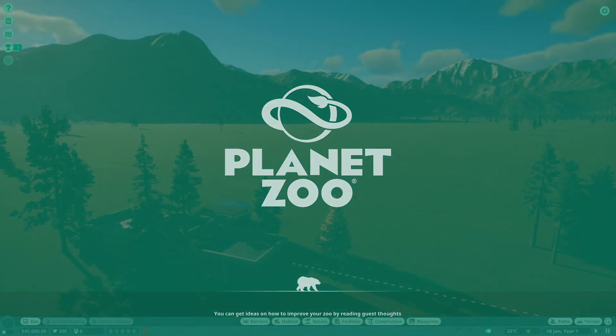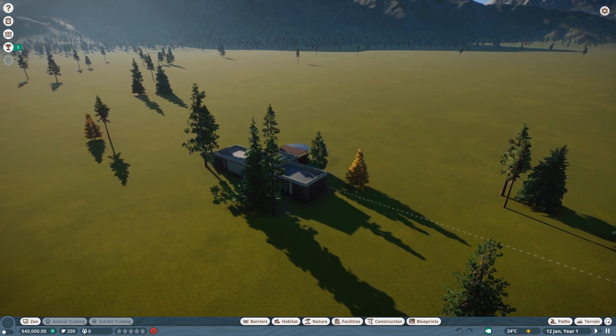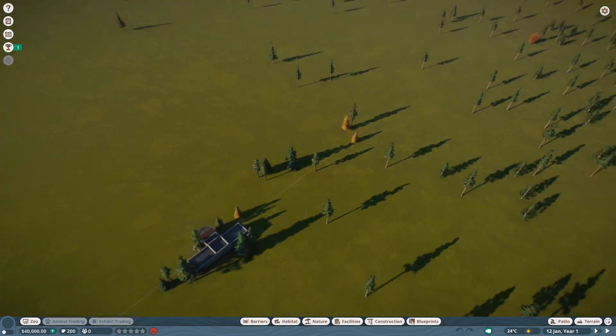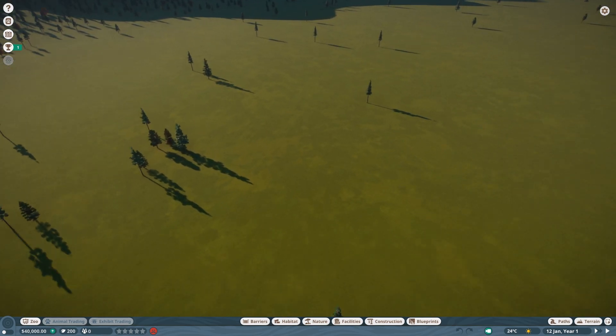I'm going to explain a few things as we go, because there's been some new things on the channel. We've got $40,000 right now and a whole lot of nothing, so we're going to make this nothing into a zoo.